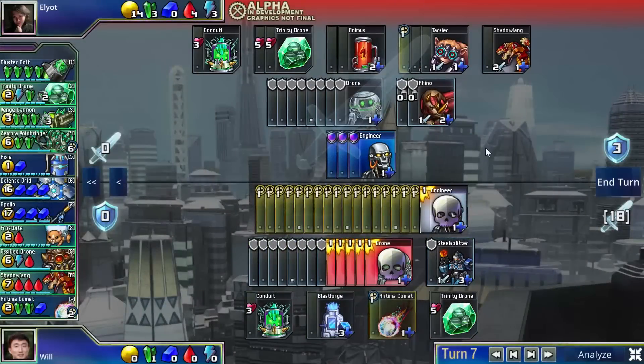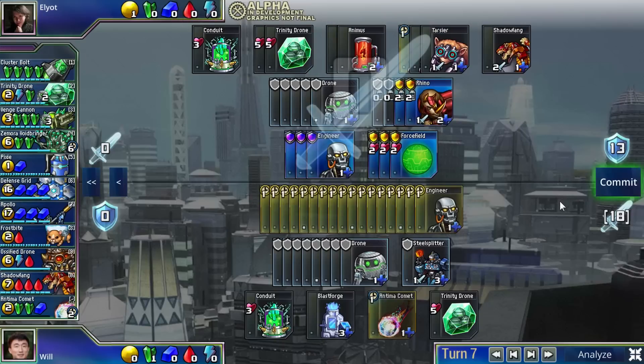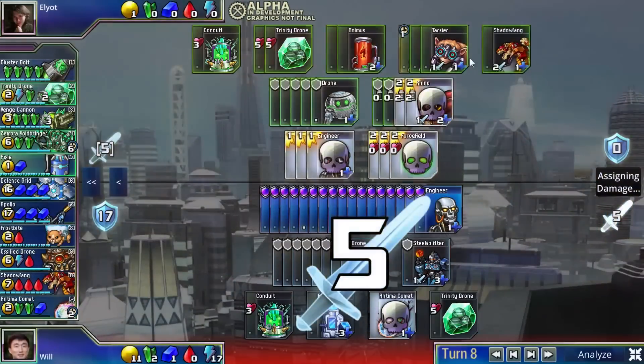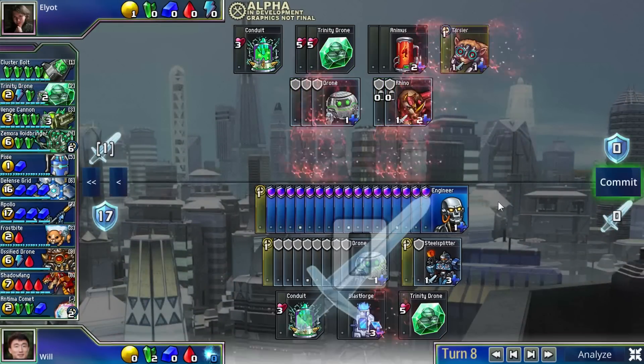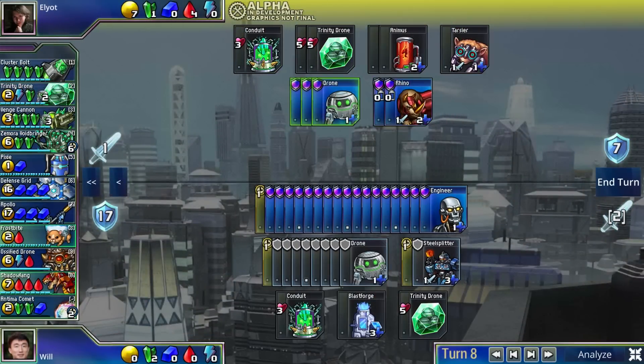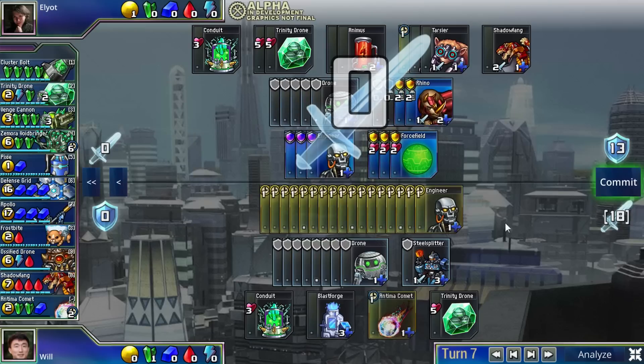Early on in the game, there's often tension between trying to play reactively or proactively. Do you want to wait and see what tech your opponent chooses to commit to before you decide what to invest in? Or do you want to go first and try to seize a potential tempo lead by getting out attackers before your opponent? The best Prismata players are very good at knowing when to keep their options open and when to commit heavily to an all-in attack.